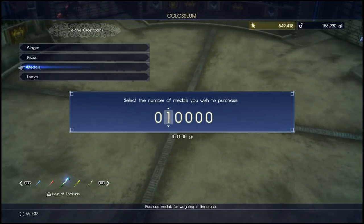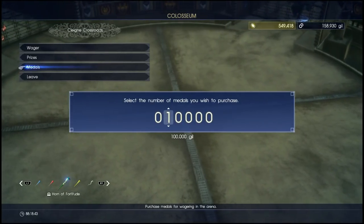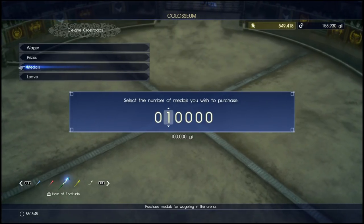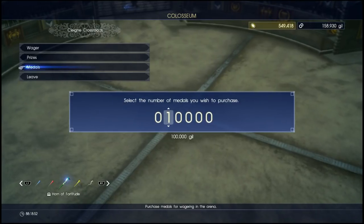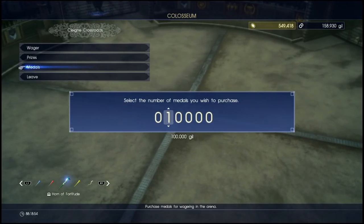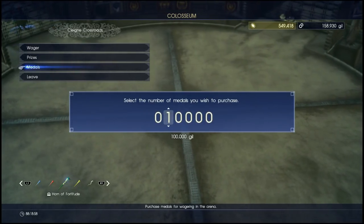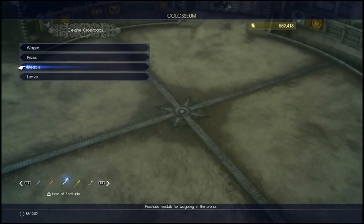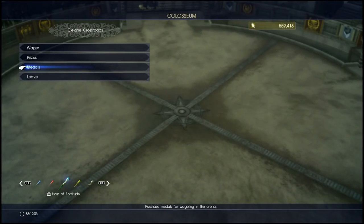I would recommend getting 10,000 medals to start off with, or 9,999 because that is the highest amount you can bet on any single fight. If you bet the maximum every time you're gonna speed this process up, as long as you're winning. I'll go ahead and buy 10,000 medals.